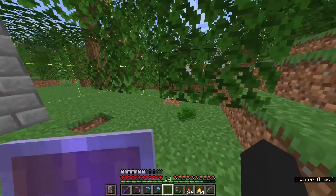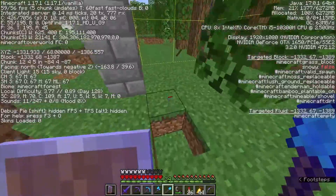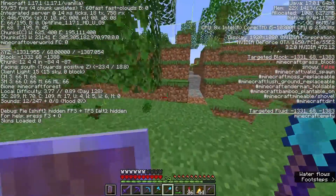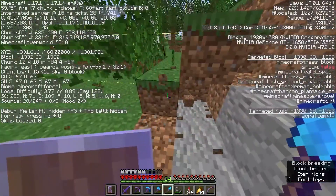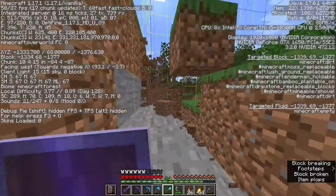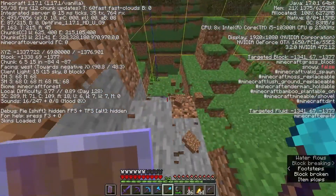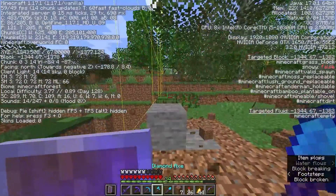Let's get this chunk leveled out. We gotta destroy all the trees first. So if we do it at the last part of the TNT, we'll be at Y7. So if we can get this down to Y67, we can use 60 blocks for each line of TNT. I'm gonna flatten this chunk out to 67.